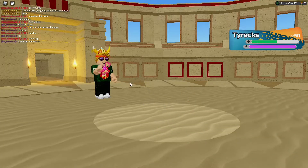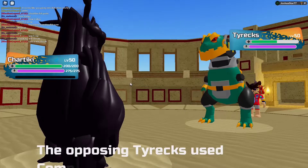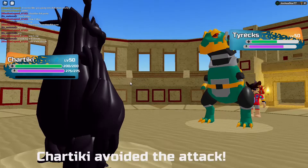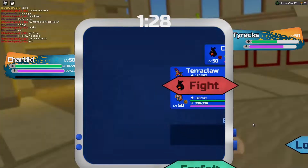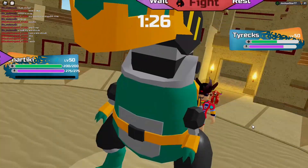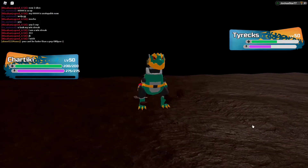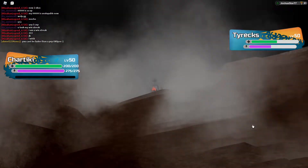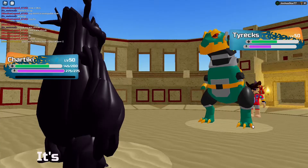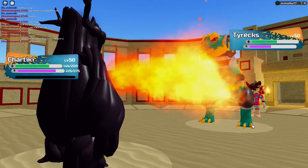Actually, I'm not thinking about it — I could actually stall out the Tyrex with Fluff. It's Complete Demo and it missed. If it goes for a Complete Demo... no, it's going to click Earthquake this time because Ungabunga. He just clicks Complete Demo. Interesting. He loses his Tyrex — I don't know why he did that.